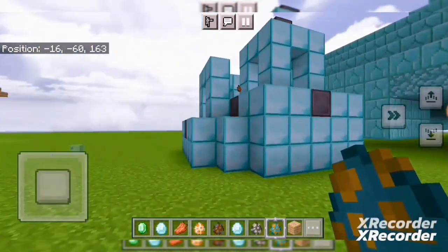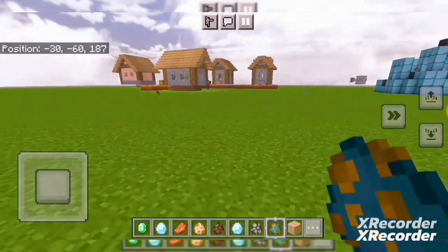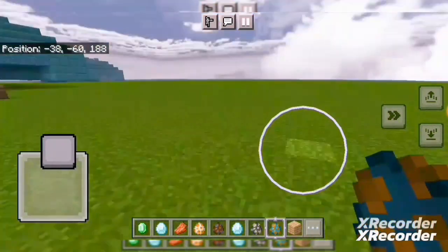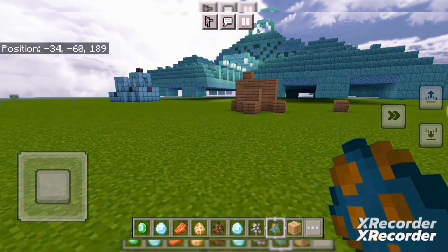You can find an OP bell in which you can find a lot of zombies. This is a very OP mod that you can use. You can find all the structures like desert temple and city. You can find all the links in the description to download.